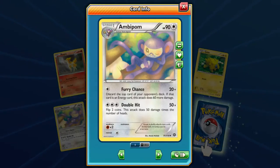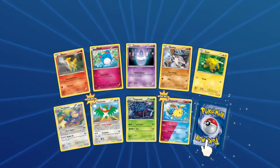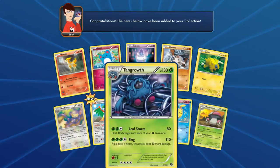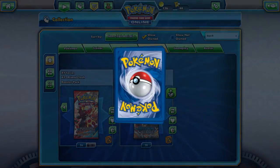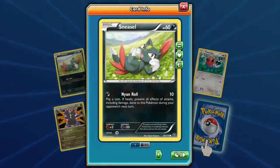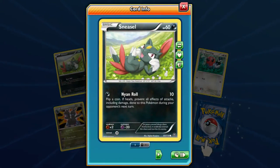Discard the top card of their deck and this energy does 60 more damage. But then you have to flip coins for the other attack, so worthless. I'm not a fan of flipping coins. Sneasel! And it thinks it's a cat — Nyan cat kind of is.